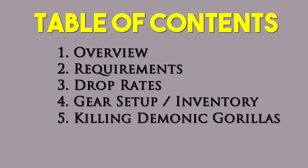As always, I'm going to start with the table of contents so you can quickly get to wherever you need to be in the video. I've broken the video down into five main categories: one being overview, two requirements, three drop rates, four gear setup slash inventory, and five killing Demonic Gorillas.